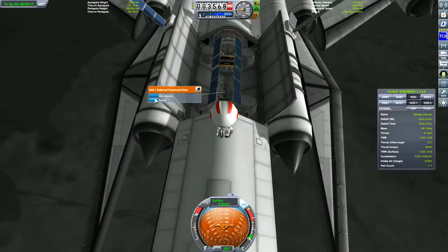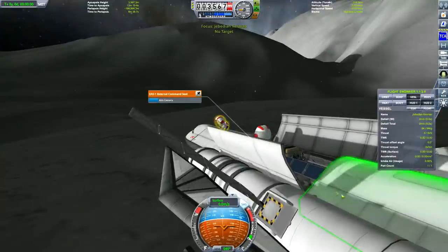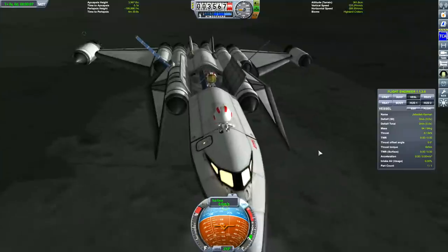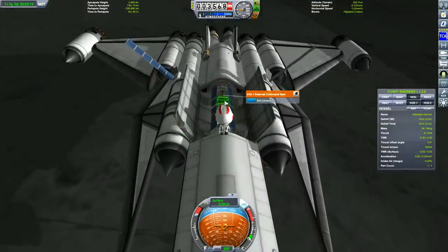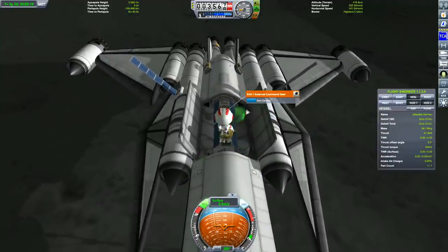You've probably guessed it - this is a VTOL, and it's going to house two Kerbals. We have Jebediah and, obviously, Nudass. Who's going to pilot this craft? Get your Nudass in that seat - I had to, I just had to.